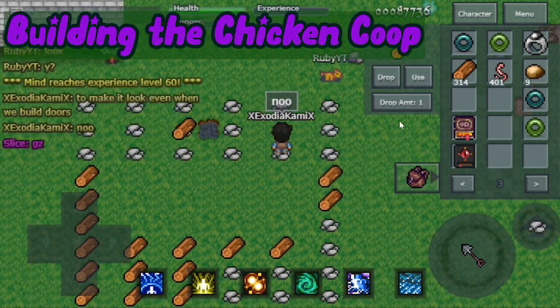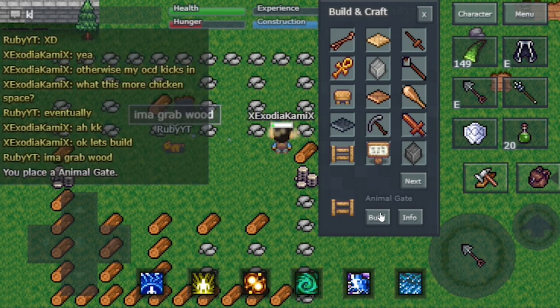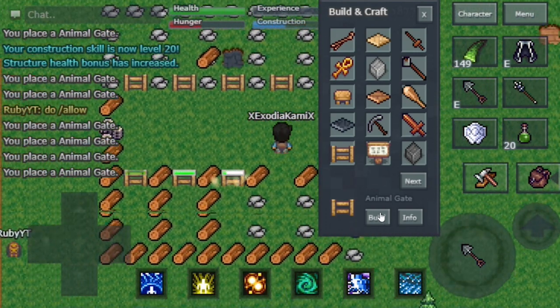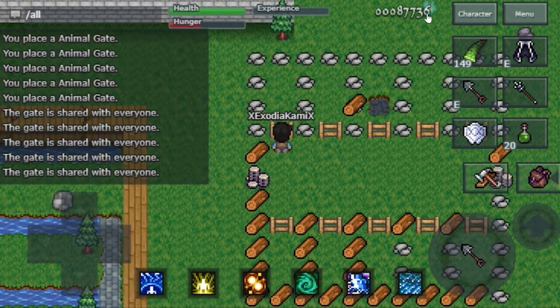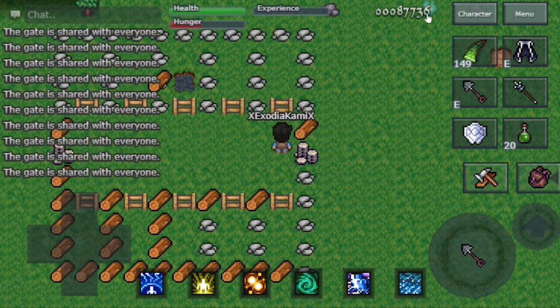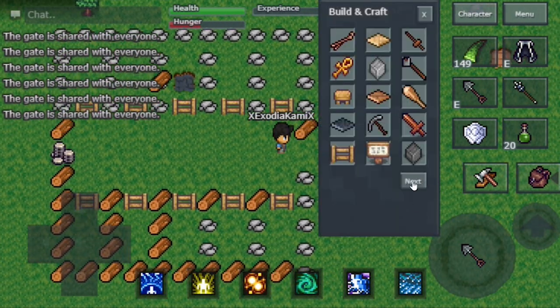The stone and wood is only to show myself where I'm going to build the walls, and it's very helpful — you can do this yourself if you want. Make sure to build animal gates and do the command /allow to allow your tribe members to have access to feeding your chickens or picking up feathers. This is a great source of feathers to supply your towers and bow users with arrows.